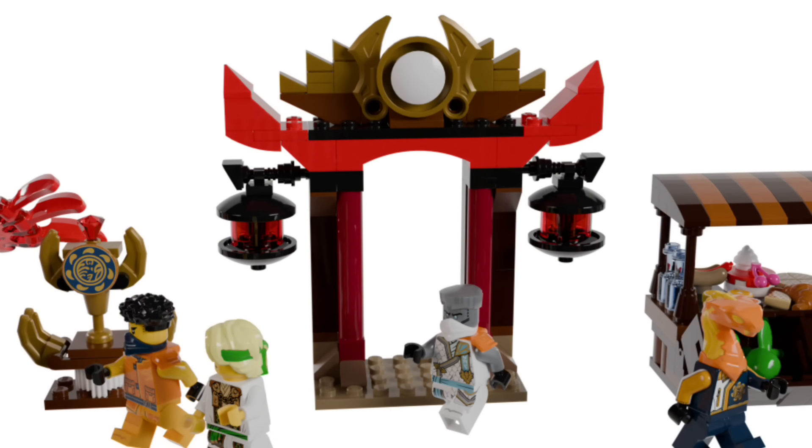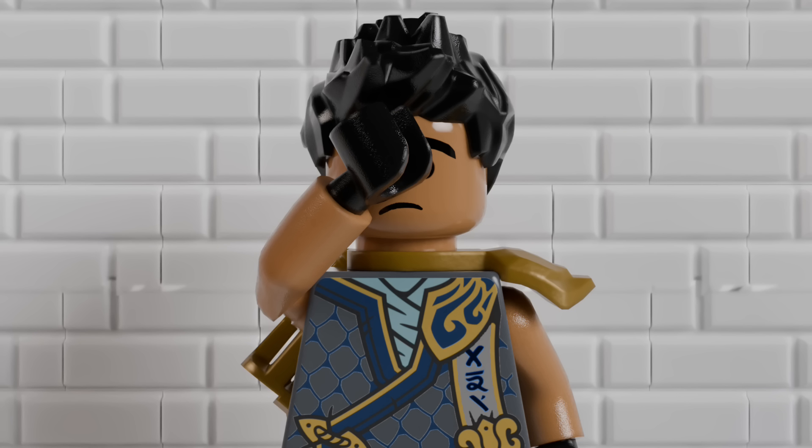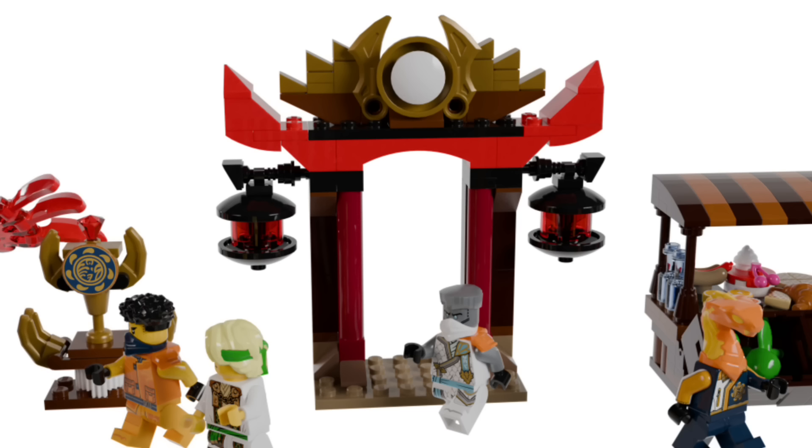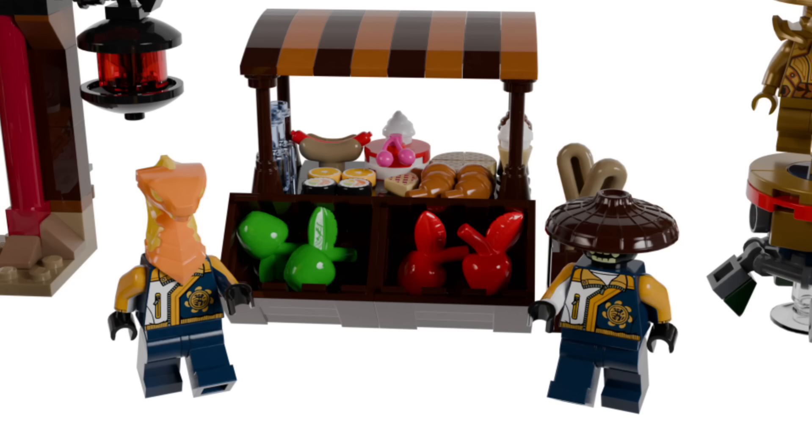Next up is the Portal Gate build. You might be wondering why I built a Portal Gate - this is actually because at the Monastery of the Gates there's a ton of Portal Gates, so it still fits in with the theme. I also wanted to make something important to the show in a cheaper set. Moving on to the food stand, which is just a food stand with a ton of different foods - this is really just to add to the ambience of Tournament Temple City.